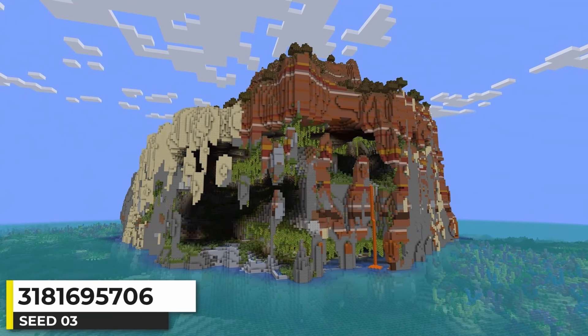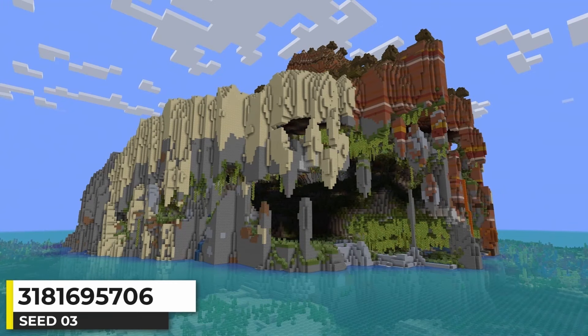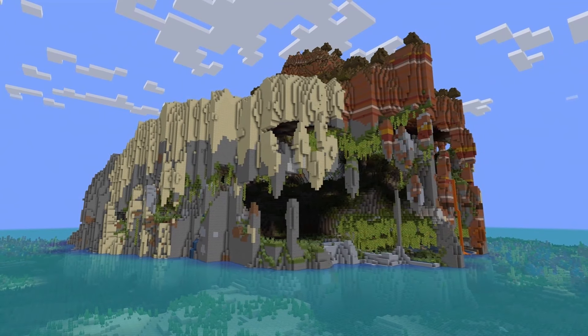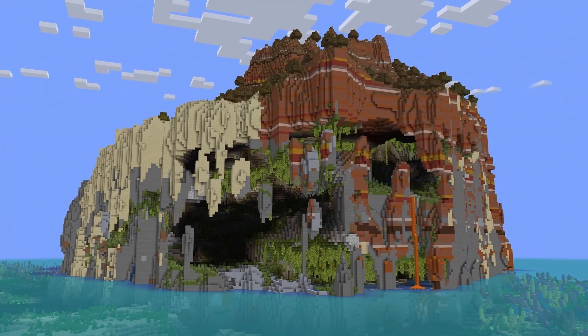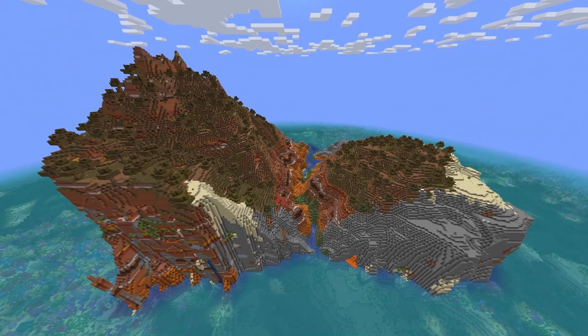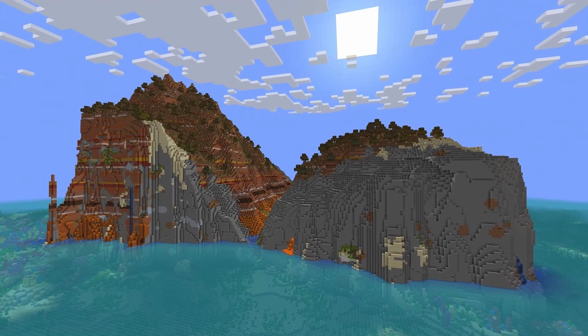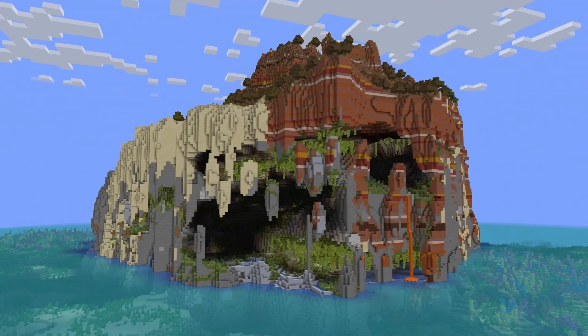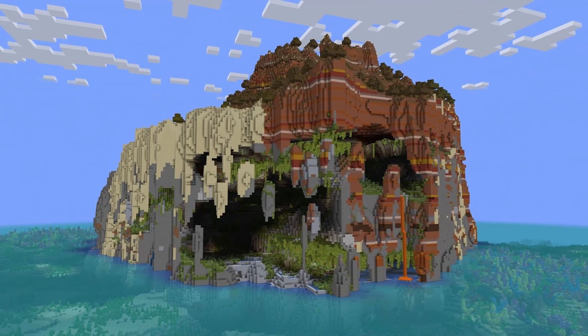The look of these lush cave cliff seeds always amazes me. Years ago I would have never expected to see something like this generate naturally in Minecraft — but here we are, and I'm not complaining. This island is actually kind of split in two. I always like finding wooded badlands islands, and adding cliffs makes them even better. Adding lush caves definitely makes them better.